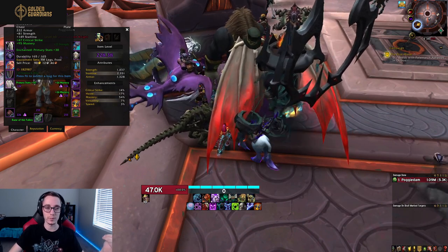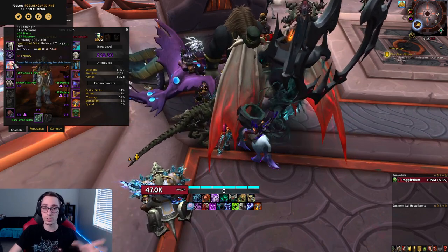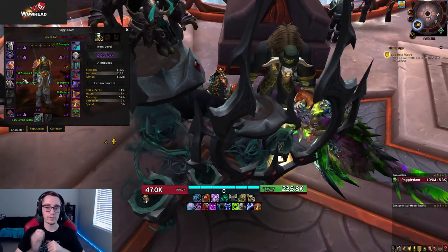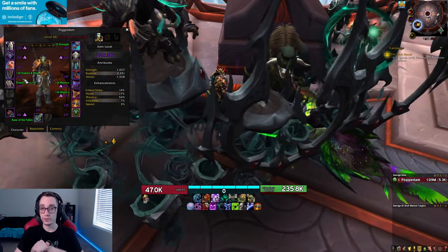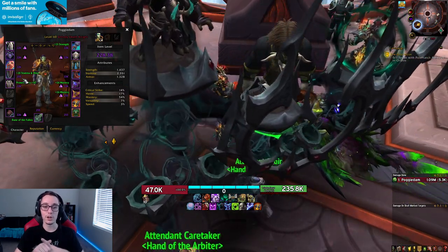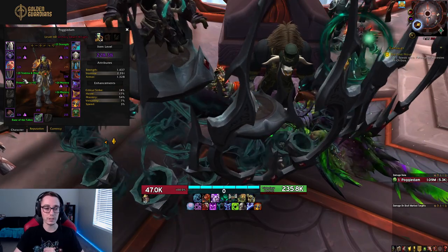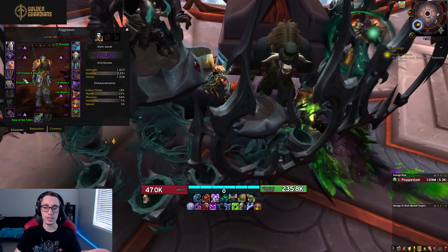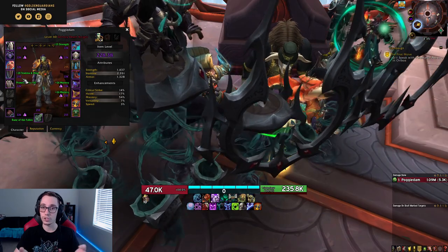The same applies to frost — don't worry about recrafting your frost shoulders until you actually get a shoulder piece with a domination socket. For unholy, craft Deadliest Coil on the cloak. For frost, craft Koltira's Favor (previously on shoulders) onto a ring slot, and Rage of the Frozen Champion (previously gloves) also onto a ring slot. Everything else is fine as is, since those are the two major legendaries most people will be playing. Also, none of the covenant legendaries seem good enough to craft for progression, so don't worry about them.